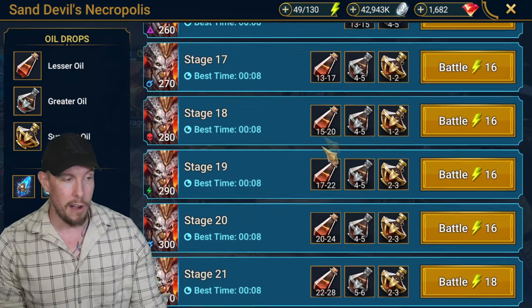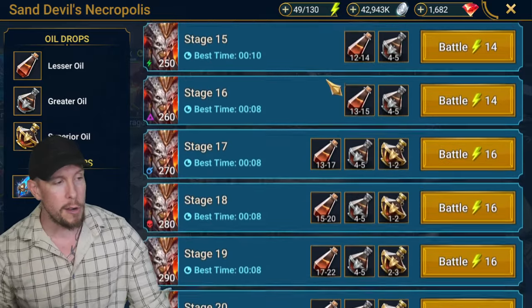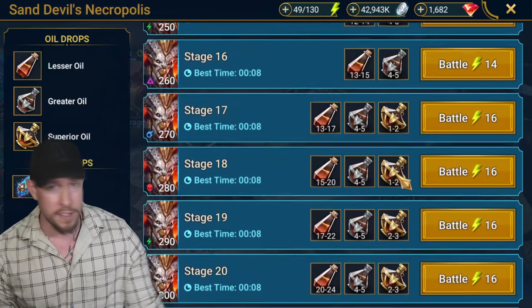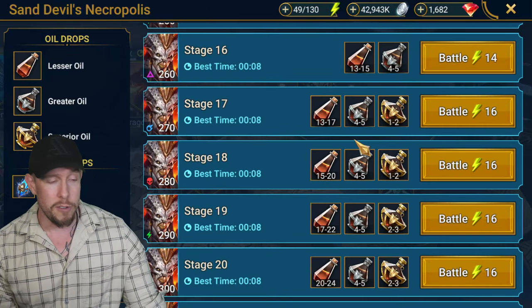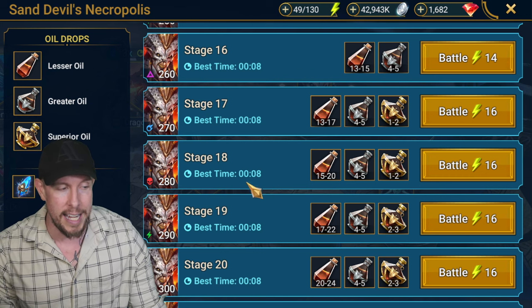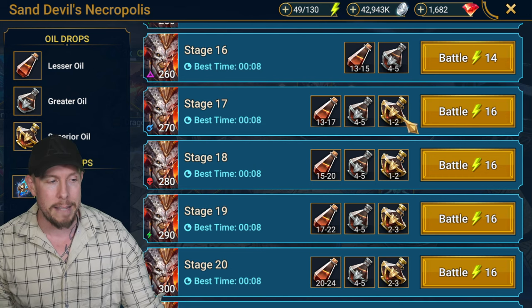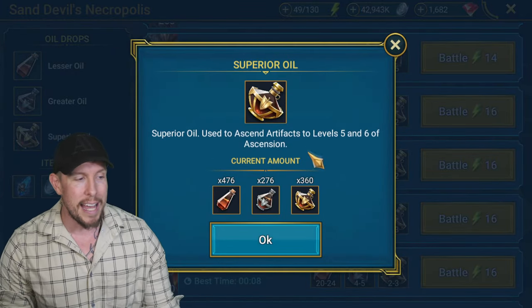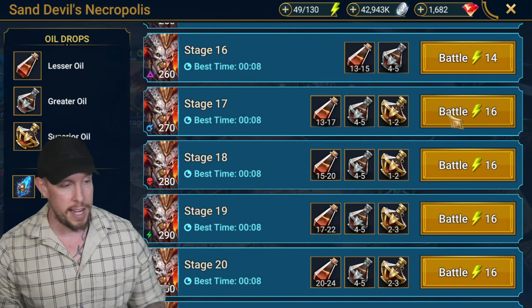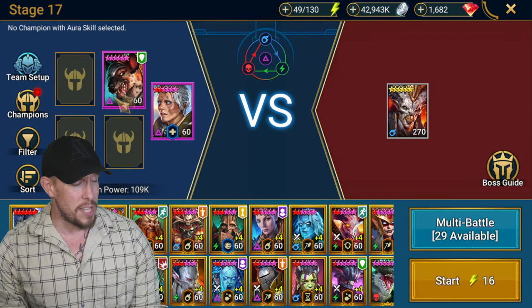However, you can run her on other stages. Maybe you can get to stage 11, 12, 13, and you have Godseeker and Eerie in Sand Devil. You can put her in regen and immortal and tackle stage 17, 18, 19, 20, and make some progression. More importantly, you can get your hands on the superior oils, which you're going to need to fully ascend your artifacts. So let's go ahead and try at stage 17.